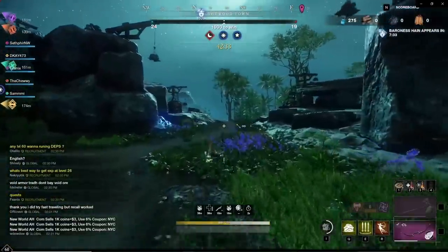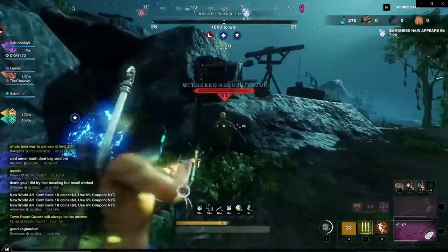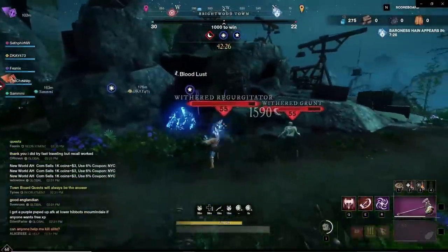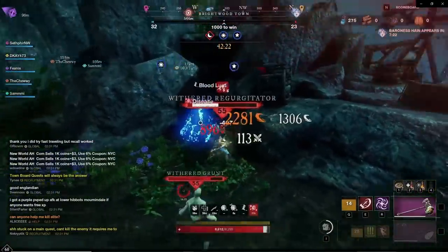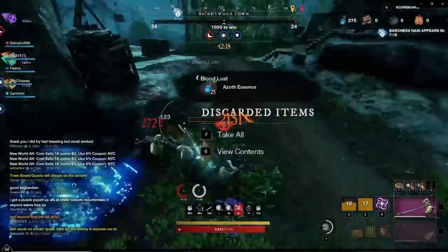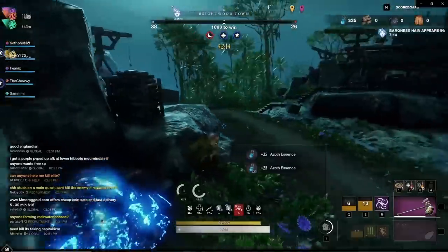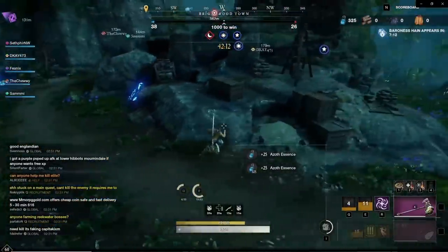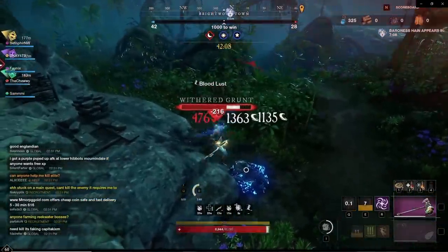Remember that Baron does not unlock for the first 10 minutes, so it's going to be a little while before Baron is in play. Your best use of time here is collecting Azoth resources. Once I get enough where I feel I have enough to get Diablo, I'm going to head to the other side of the map. Right now I have 325 Azoth and the score is still 30 to 20 — the game has barely begun yet.